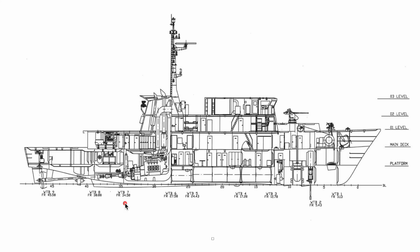Here you've got a nice side profile diagram of one of the Minehunter vessels. Just here was the door that Frank was stood outside when he was talking to you. This side profile view shows quite nicely the platform deck, then the main deck, just above level one, level two, and finally level three.